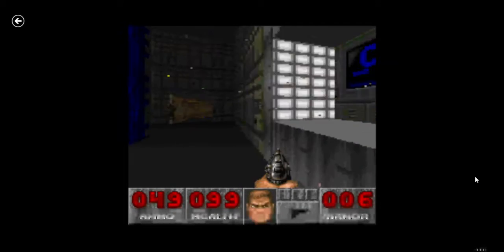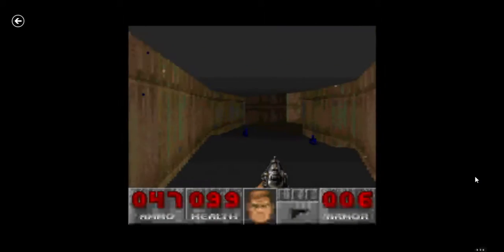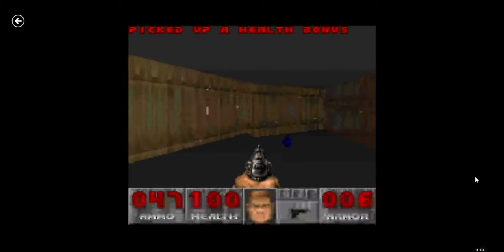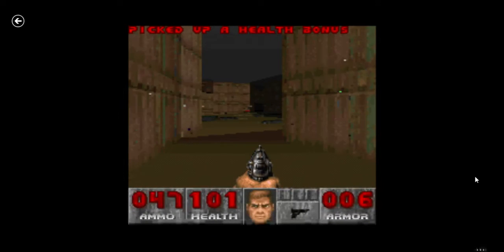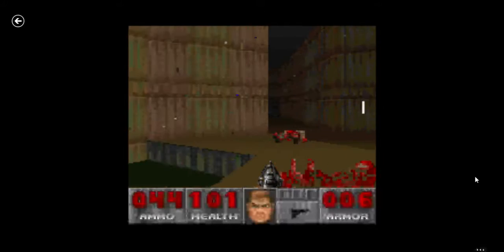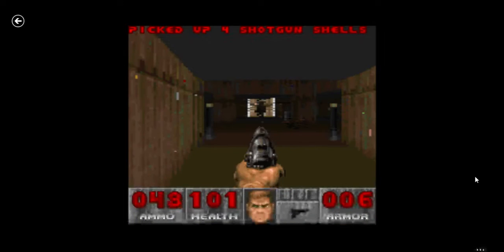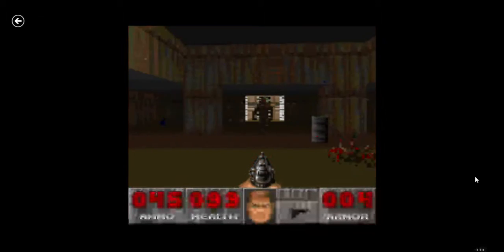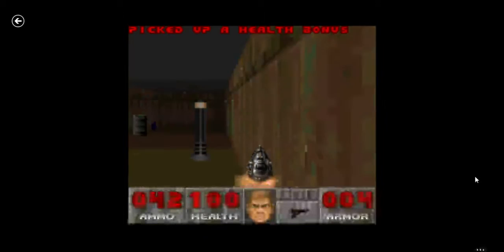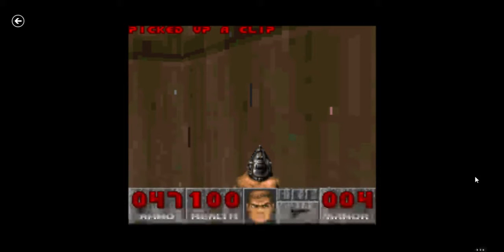Basically, Doom — if you guys haven't noticed yet — it's about, you're on Mars, supposedly. And aliens, I believe, have come down here to do something. You're Doom Guy, basically. But there's not really a lot to it — it's the basic, usual point-and-shoot type game, which is amazing. I love it like this.